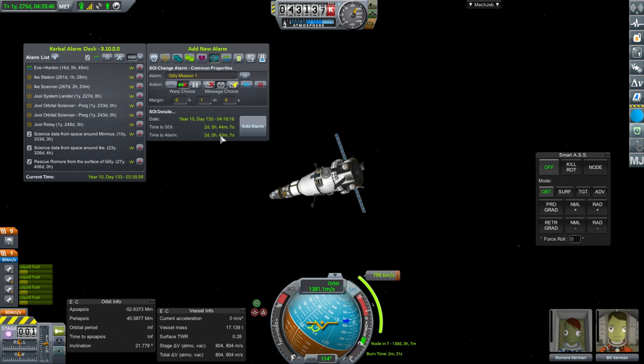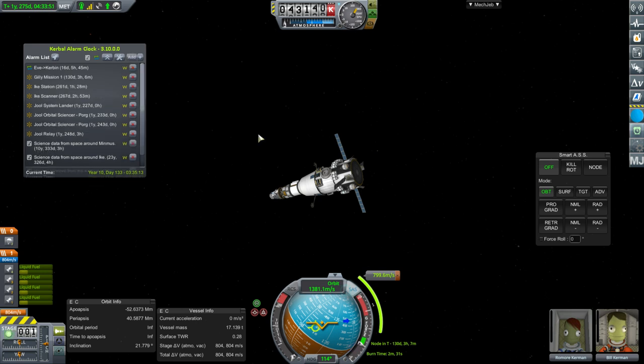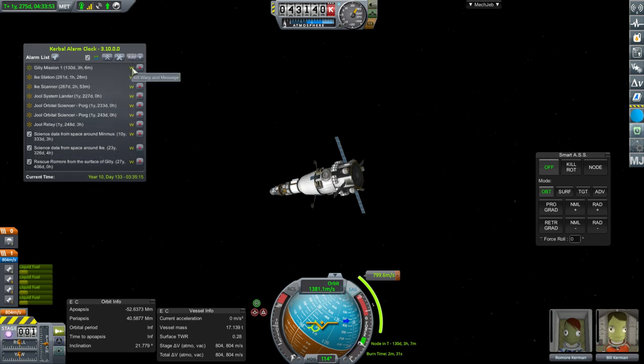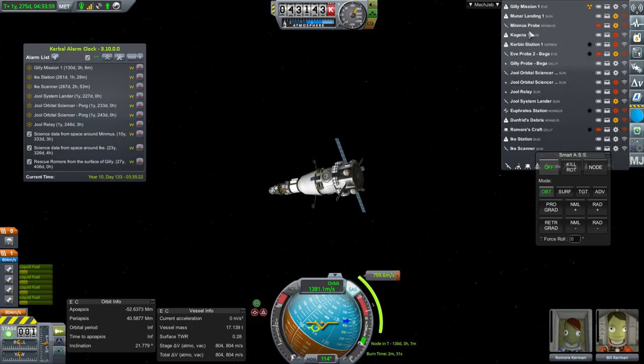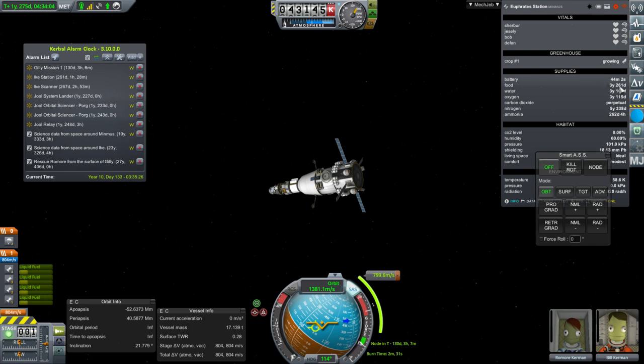This is why I sometimes make a dummy maneuver node, because the SOI change is just the one out of Eve. They're our most important mission right now. I should check on Euphrates Station — they should be fine for food, water, and oxygen for the next 130 days. Battery life: I guess they're on the dark side of Minmus. A little bit of stress and lots of radiation.